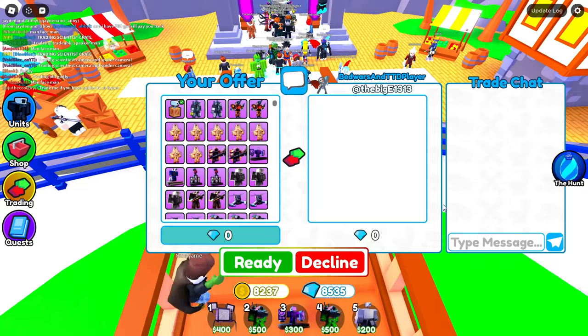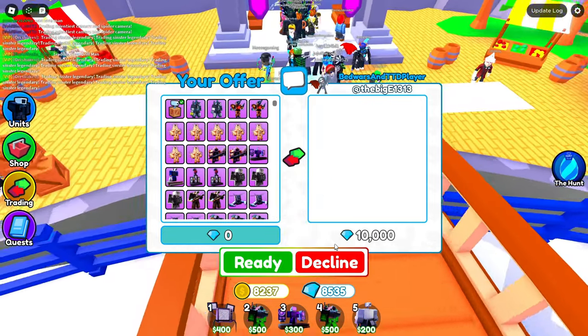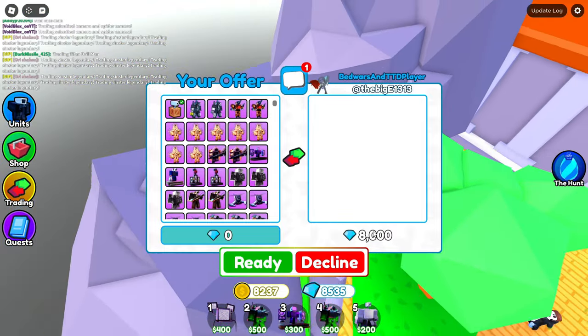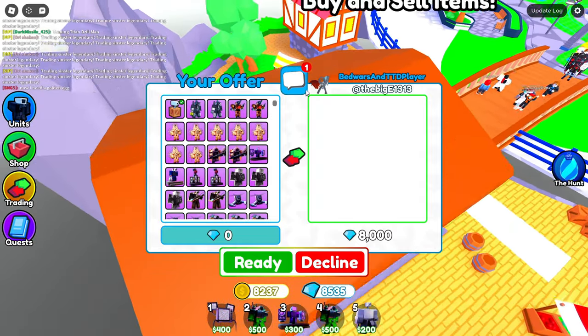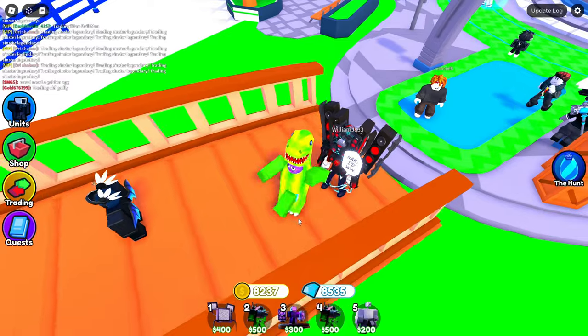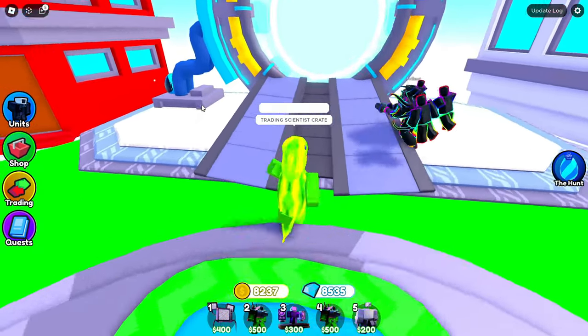Next trade — I put the Scientist Crate down and say please offer. This guy's putting 10,000 gems — okay, 10,000 gems is probably fair since I paid like 7,000 for mine — but I say sorry no anyway. I'm gonna hold on to my crate until it's like the only one left.